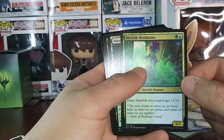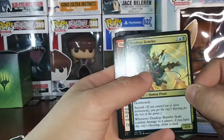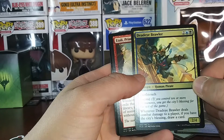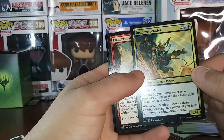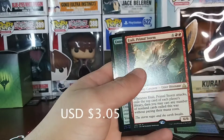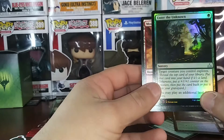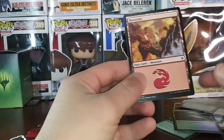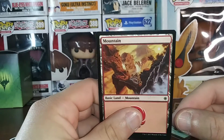Oh, creatures you control get plus one — that's not bad. Oh, the pirate! City's Blessing, bro — this is pretty good. Hey, I just got a shiny! You could target a creature you control — Explorers. Let's enjoy this art.